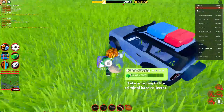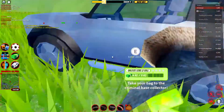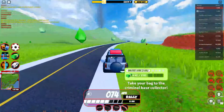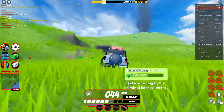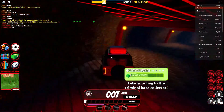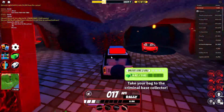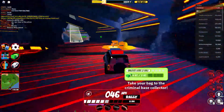Hey guys, so in today's video I'm gonna be getting the force field launcher inside of Jailbreak. I just got level three yesterday, and I'm gonna get the force field launcher today — that's 30k cash. I just got an airdrop for 1500, and I'm about to rob the museum for around 2750 cash. Cargo train is coming too, so stay tuned.